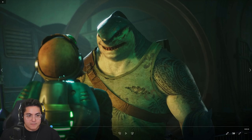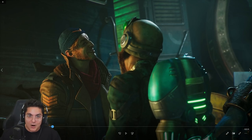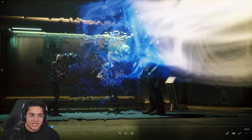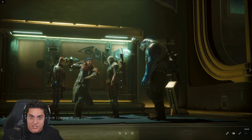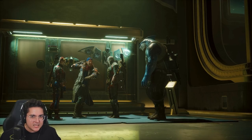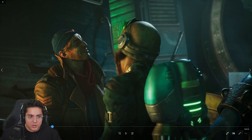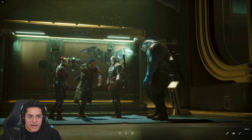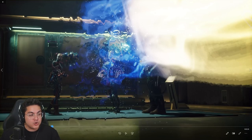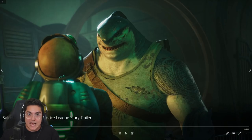We get a quick moment of Captain Boomerang tossing a boomerang and potentially showcasing his powers in Suicide Squad Kill the Justice League. I've speculated for a while that he's going to essentially be a speedster, and it looks like he basically will be. He tosses the boomerang and can move extremely fast — probably not as fast as the Flash, but pretty damn fast.